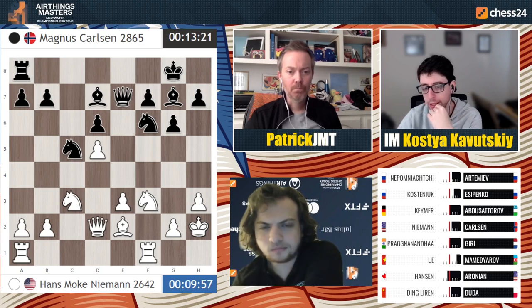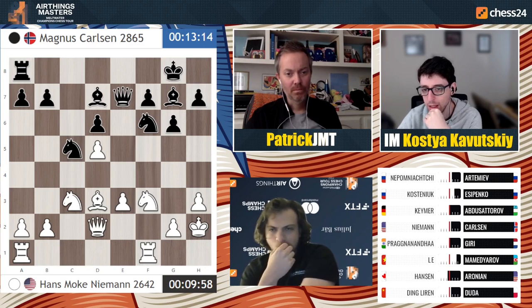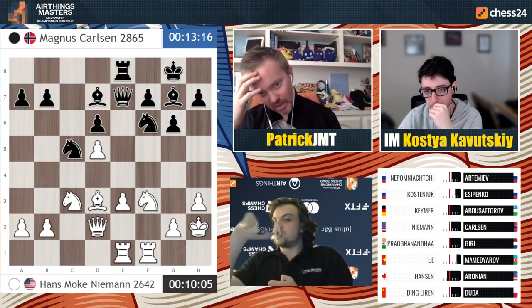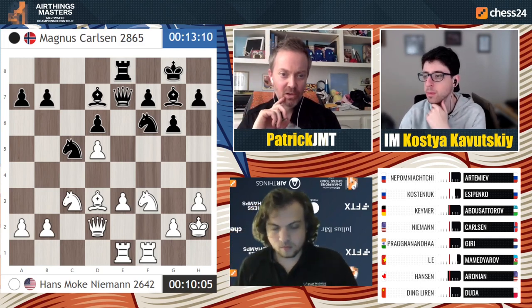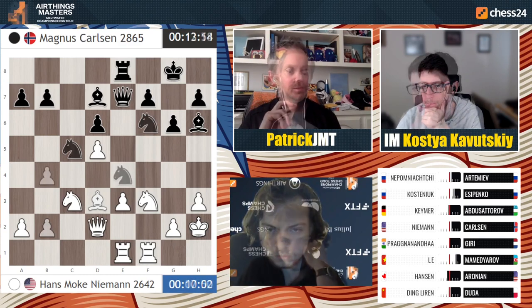It's got to be intimidating for Hans - playing against the world champion who just sacs an exchange, totally no rush, totally playable position. You feel like it's kind of unpleasant for white - he's always having to deal with black's pressure. At some point bishop h6 with that queen being on that diagonal from c1 to h6... it feels like black is having all the play here and white is sort of responding. And there we go - bishop h6.